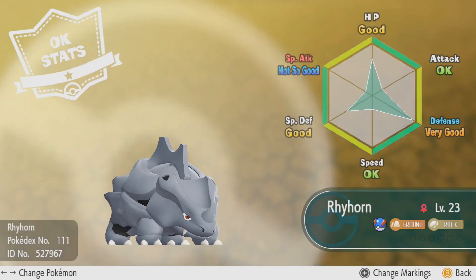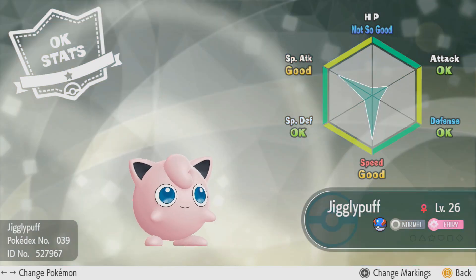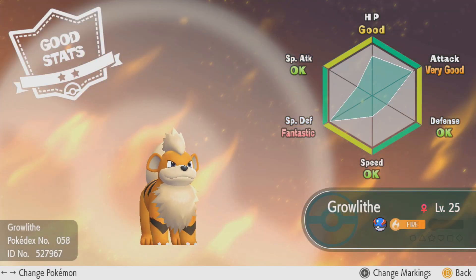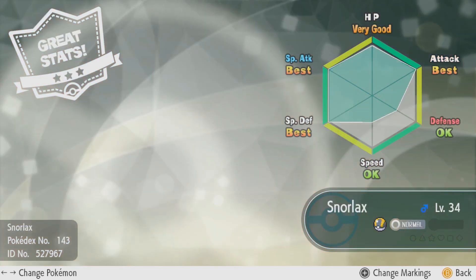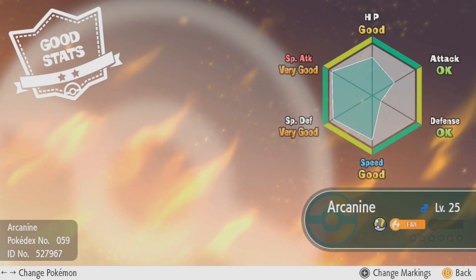In this Pokémon game, they have an in-game IV check slash judge system that tells you your Pokémon's rank on each stat, similar to what they added into Pokémon GO a month or two after its release, which appraises the Pokémon's stats as well.